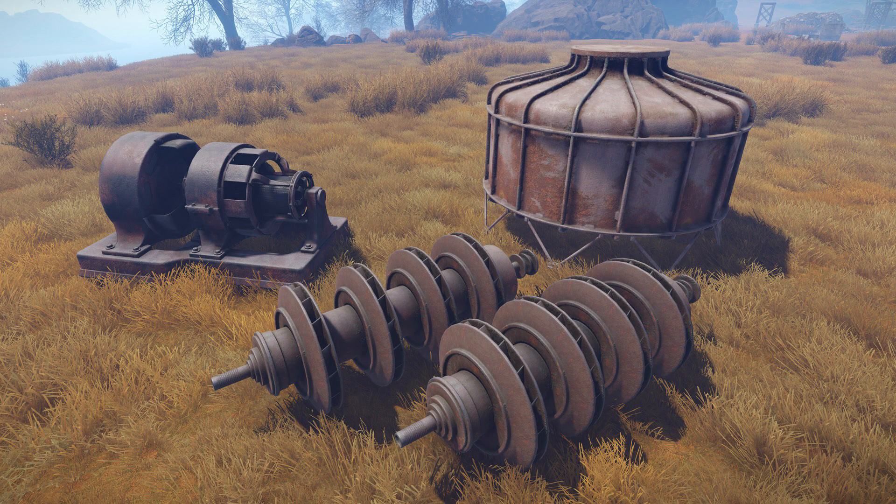Next we've got a couple more props just to make the world feel like it used to be alive. They're calling these industrial props — you can see something like a generator, another tank, and some things that look like electrical coils. Just a little something to keep the world from feeling so stale.